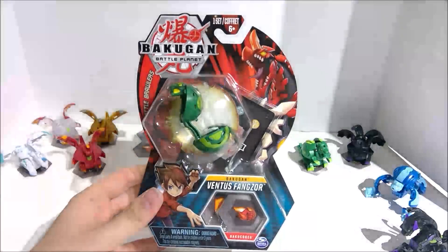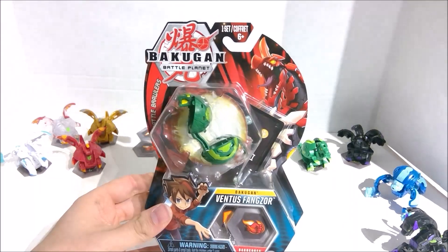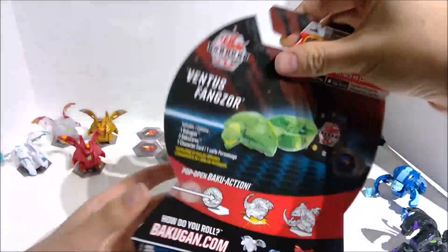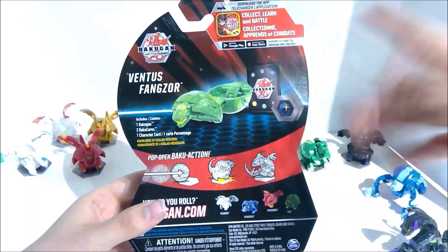This is one of the regular Bakugan in the first wave. This is the regular version, so just $7, with one character card, the Bakugan, and two cores — nothing else. Down the back you can see everything: Bakugan, two cores, character card, and that's it.